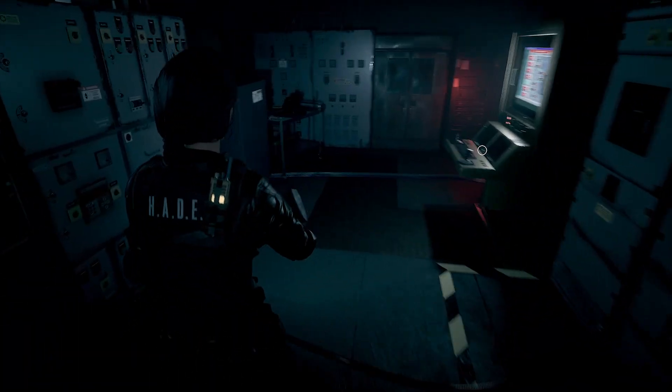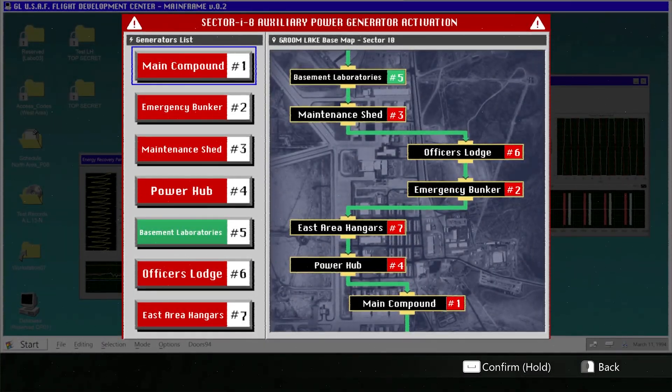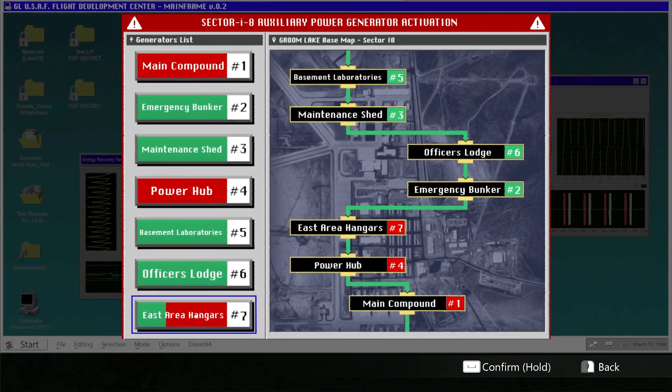You talk to yourself about mission stuff — that makes sense to me. Not about bloody whatever you had for lunch or if you recorded friends on DVR. Oh, look at this UI. This is great. Basement laboratories. Hangar. Confirm hold — what does that mean? Generator activation. Power hub. I like these little small-brain Resident Evil puzzles that are more engagement than high-tech gameplay. That works for me just fine.